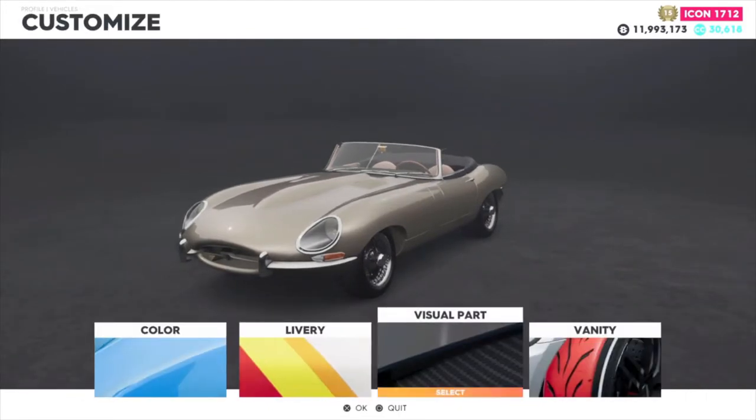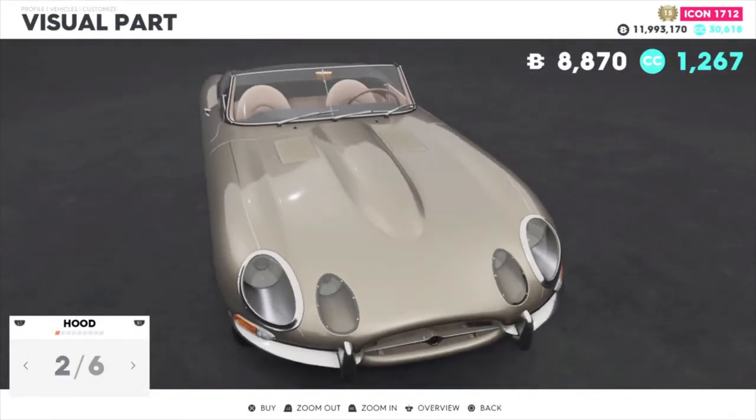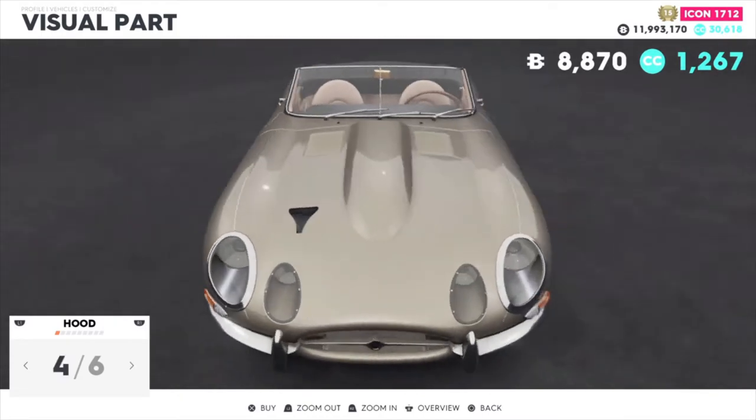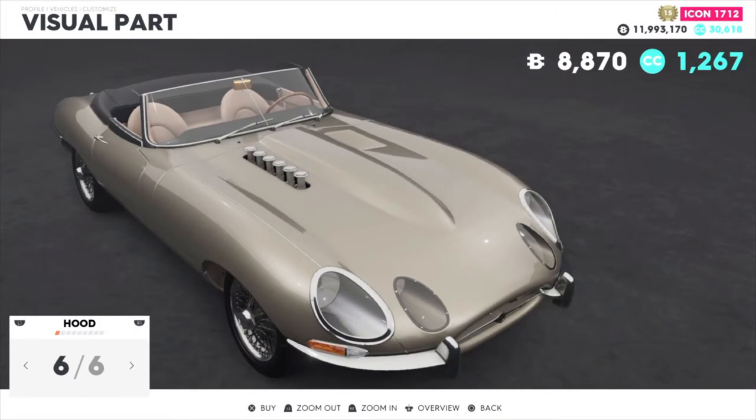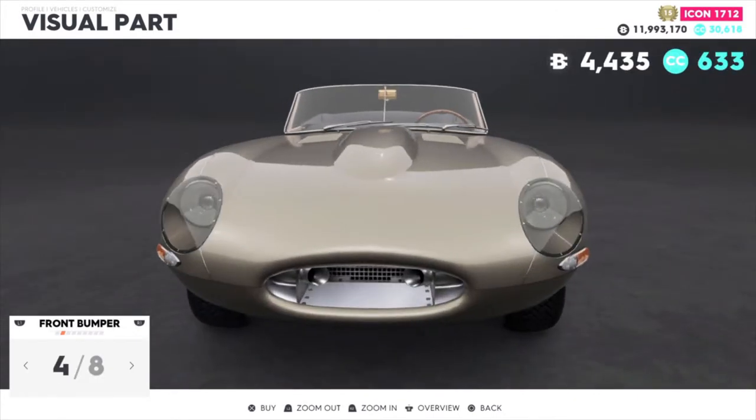I'm actually going to customize it right now. Obviously livery — not going to put those on it. Let's see what we could do to the visual parts. If you want more lights, pretty cool customization, but I'm probably not going to put any of those on it. Check out the front bumpers.